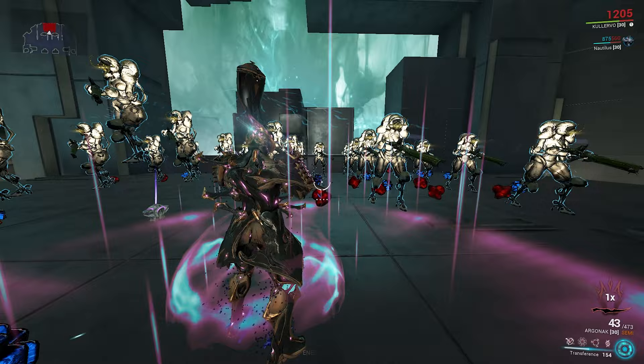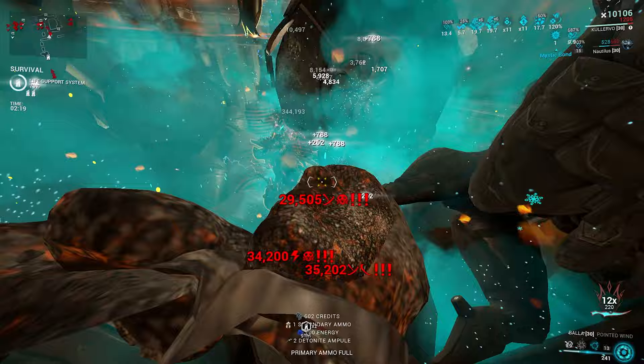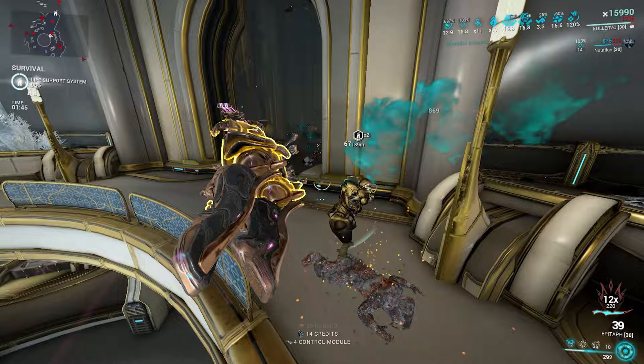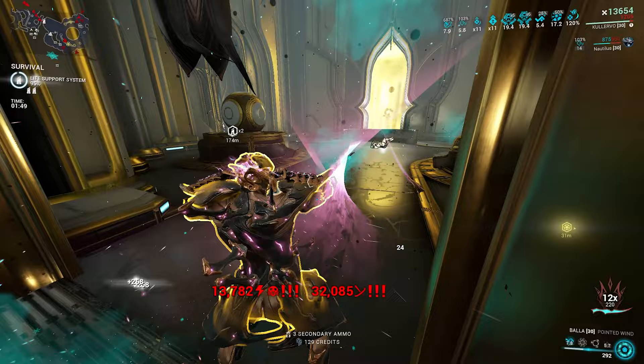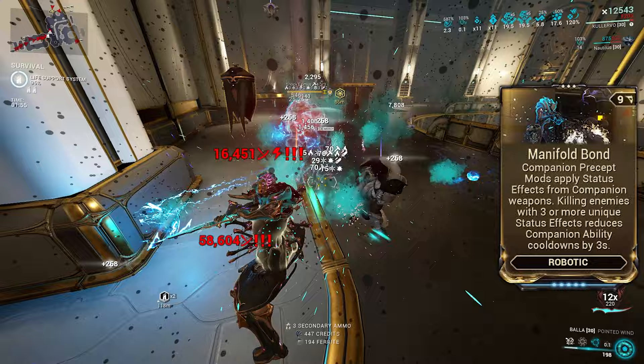On Cordon activation, the closest enemy within 30 meters of you will be used to determine where enemies are pulled, creating a point 5 meters away from you in the direction of the enemy. Shortly after, all enemies within 30 meters will be pulled 15 meters towards this point. At first this sounds good, but how could it possibly replace Ensnare, as the 15-second cooldown is quite long for an, at first, mediocre-looking grouping? Well, in combination with Manifold Bond, Cordon is procced almost every other second.